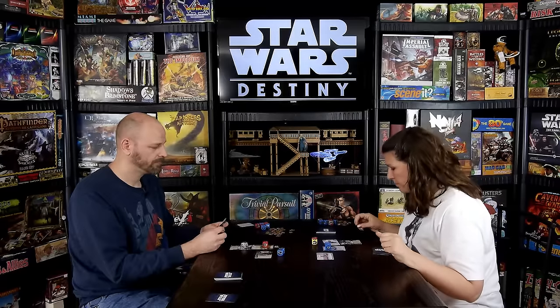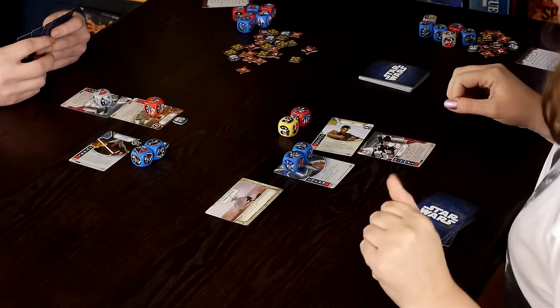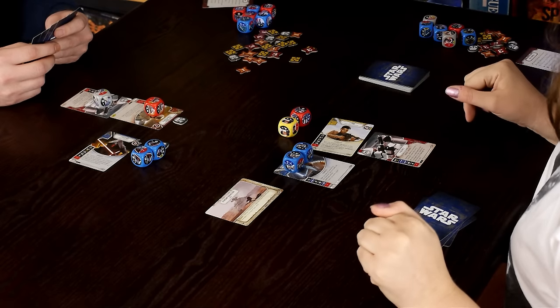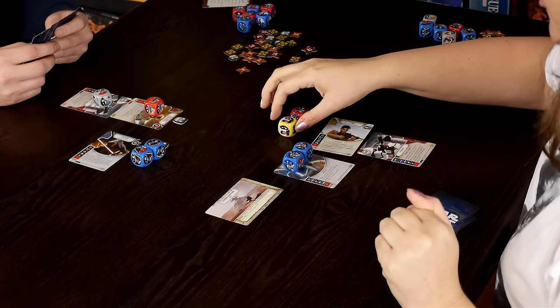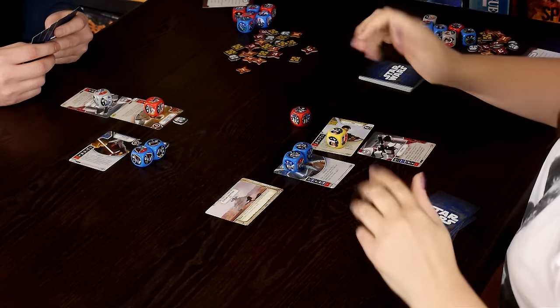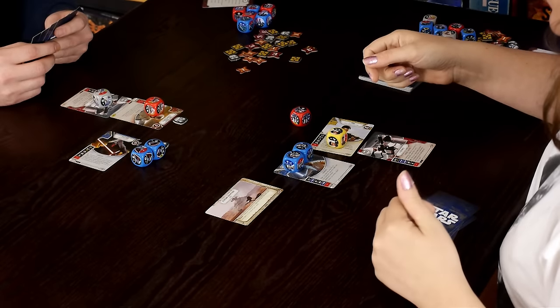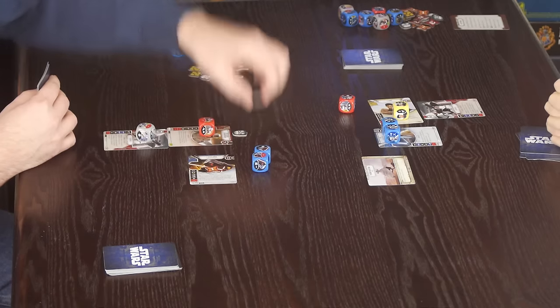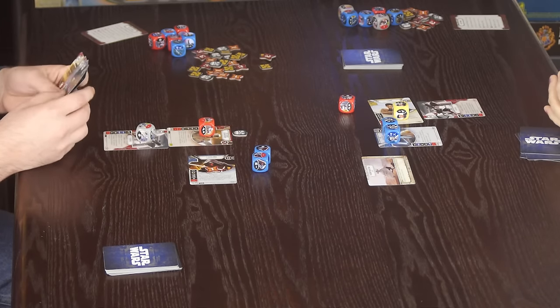Ray has no dice with a ranged attack, so rolling more for matching symbols wouldn't help me much. I do have a special ability to force an opponent to deal two damage to their own characters, but John's got shields and it's not unblockable — that would just remove shields. So I go ahead and do two ranged damage. I pull the die back and do two damage to Kylo. He had one shield, so that goes and I get one point of damage through.